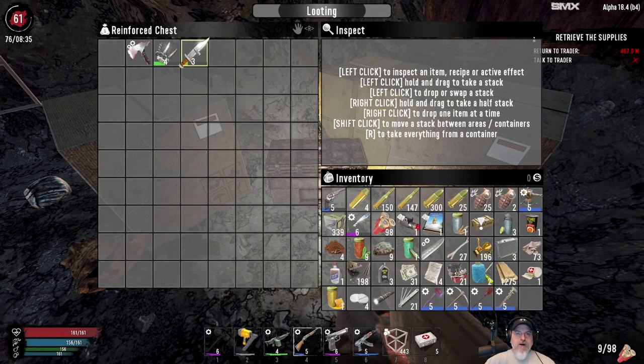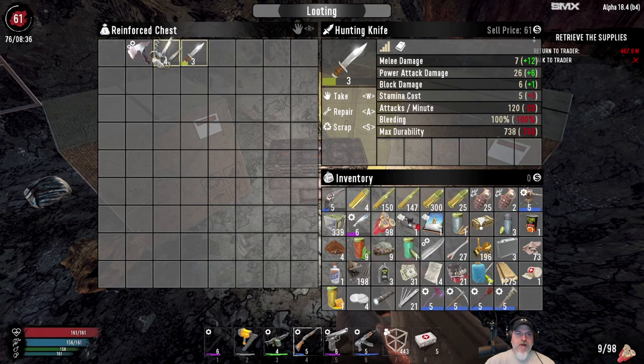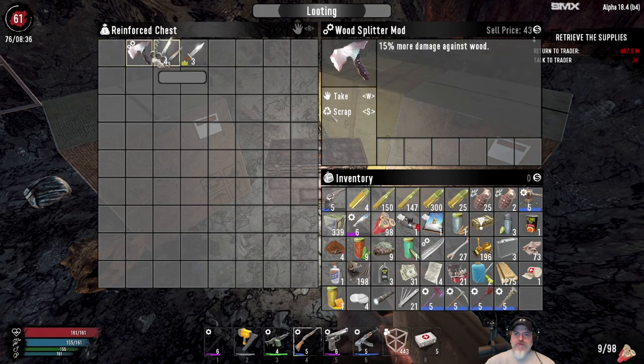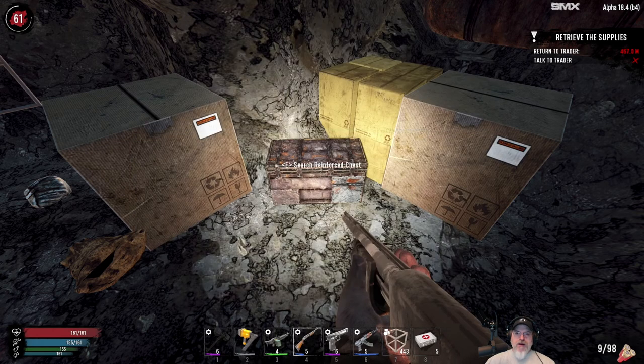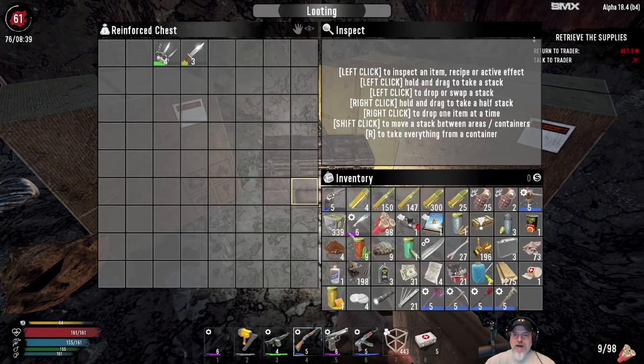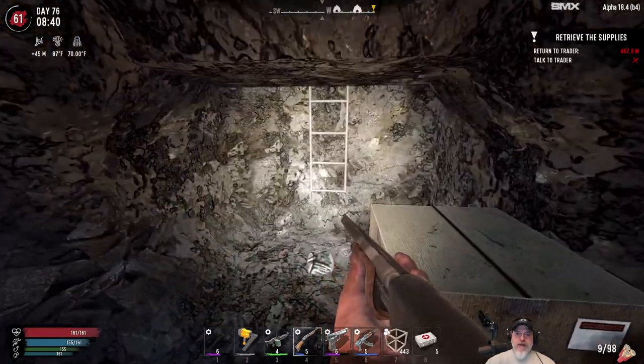Well, that's it for this episode. What happens when you scrap this? You just get paper — not really worth selling. Oh wait, you get scrap iron — okay, that's fine. Let's scrap that. If I can just make two more slots, we don't have to come back down here — though I wanted to come back for the vending machine anyway.